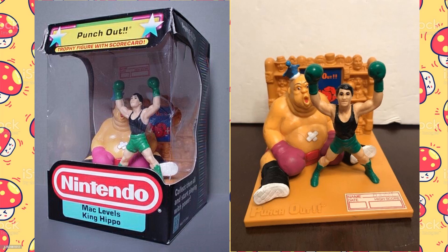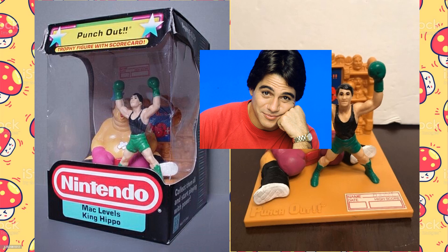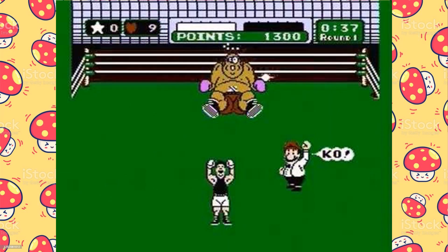The next trophy is called Mac Levels King Hippo. It shows Mac standing victorious after flooring the opponent known as King Hippo. King Hippo was one of the best fights in the game — the match that taught you to look for an opponent's weakness to achieve victory. King Hippo's weakness was his stomach, as evidenced by the crossed bandages, and a series of one-two punches to the gut could put him down for good.